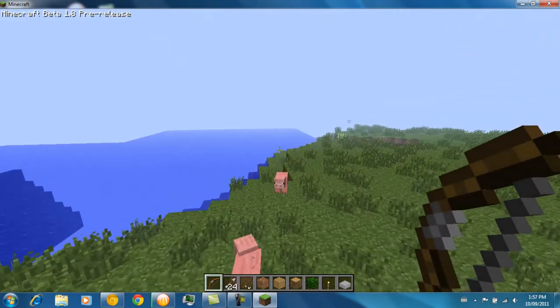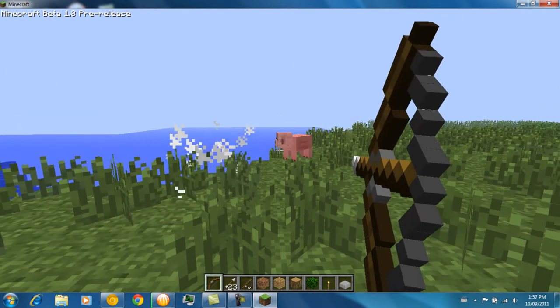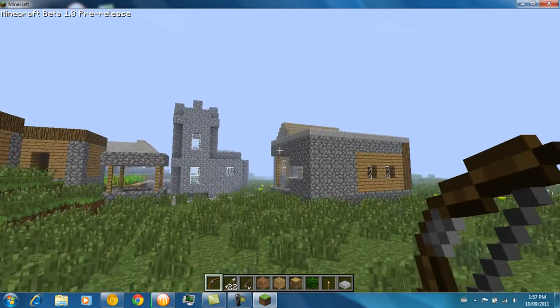Arrows also got updated. As you can see you can hold the right mouse button to pull back the bow farther instead of just infinitely shooting.